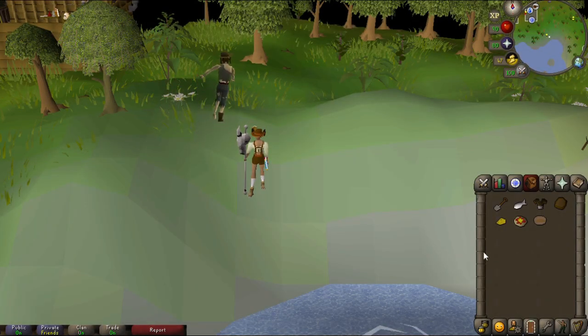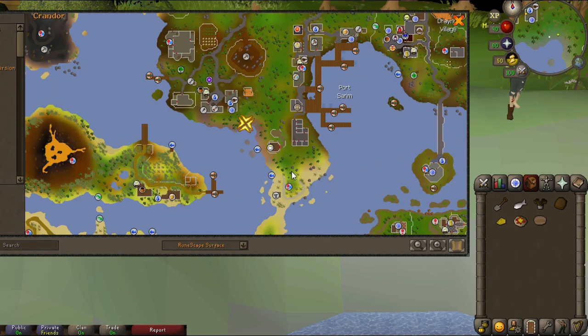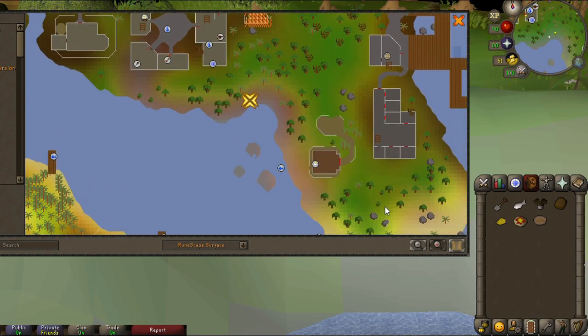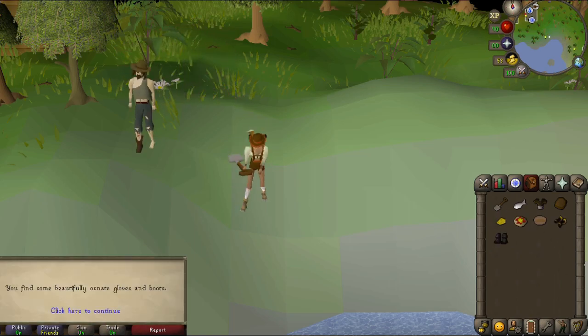To get the ornate gloves and boots, you're gonna want to be standing one tile away from the water just southeast of Rimmington. You can get here from traveling south from Falador, or you can travel west from Draynor. In order to get the gloves and boots, you're gonna want to dig with a pie dish in your inventory.